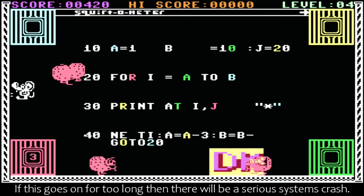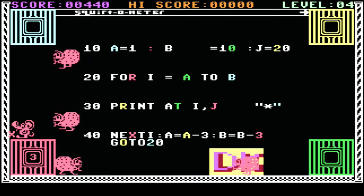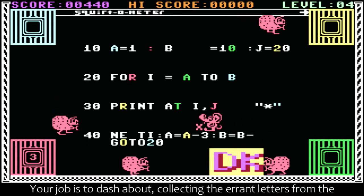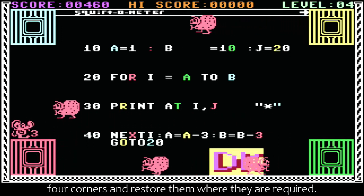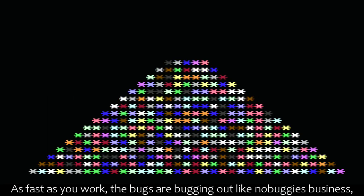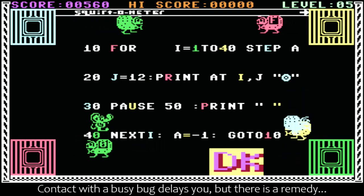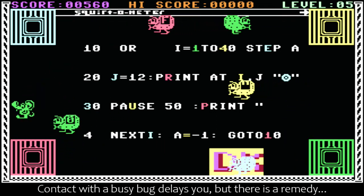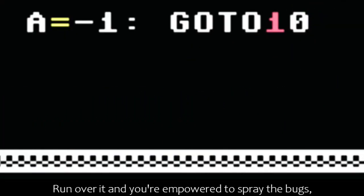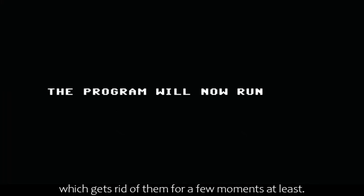If this goes on for too long, then there will be a serious systems crash. Your job is to dash about, collecting the errant letters from the four corners and restore them where they are required. As fast as you work, the bugs are bugging out like nobody's business, ripping them out again. Contact with a busy bug delays you, but there is a remedy — a glowing mass of data kill. Run over it and you're empowered to spray the bugs, which gets rid of them for a few moments at least.